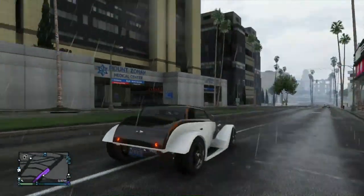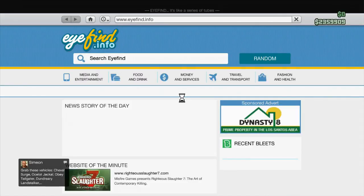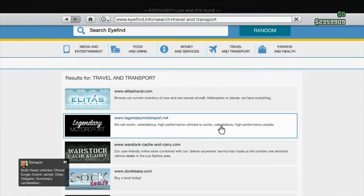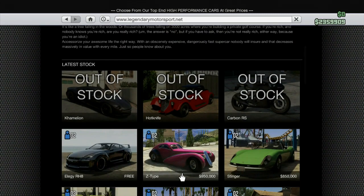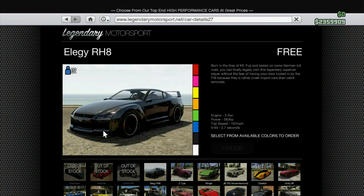Basically, all you're going to want to do for the first step is bring up your phone and go into the internet browser, then go to Travel and Transportation, go down to Legendary Motorsport. You could do this for any car, but if you want to do it the way I'm doing it for the collector's edition, just click the Elegy, and once you have clicked the Elegy you'll see that it's there.